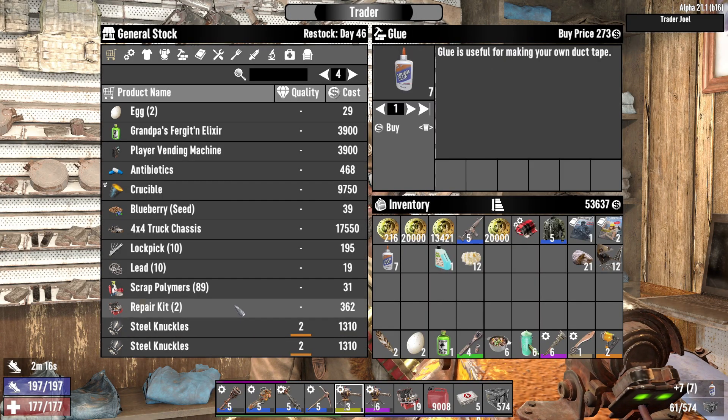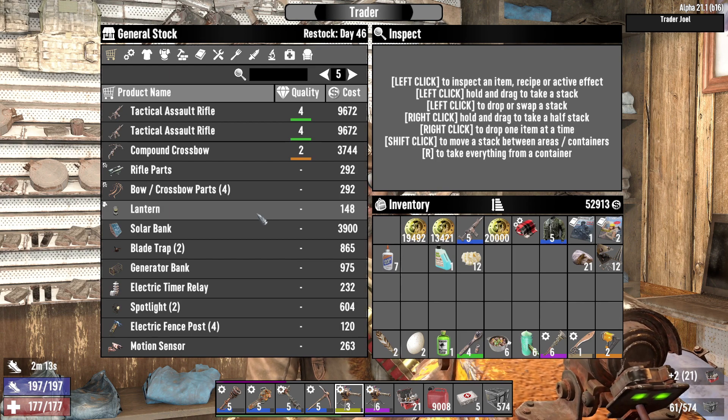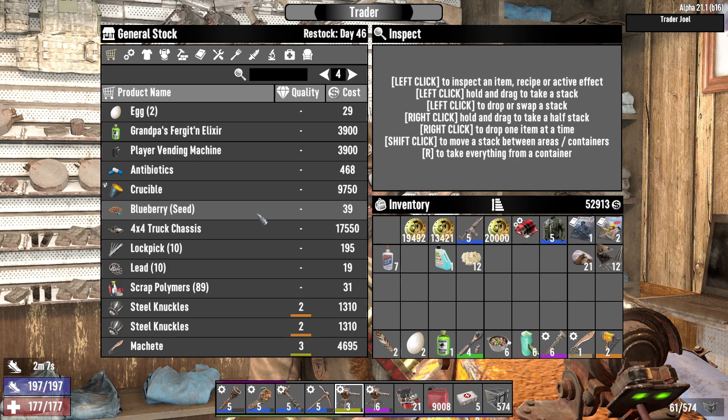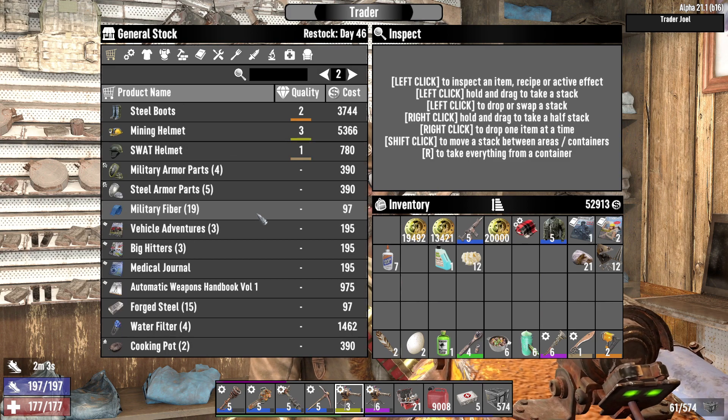I want to show you how to get a water filter. You buy it from the trader — he seems to always have a water filter for sale. Maybe not. But anyway, you cannot craft a water filter; you can buy it from a trader.